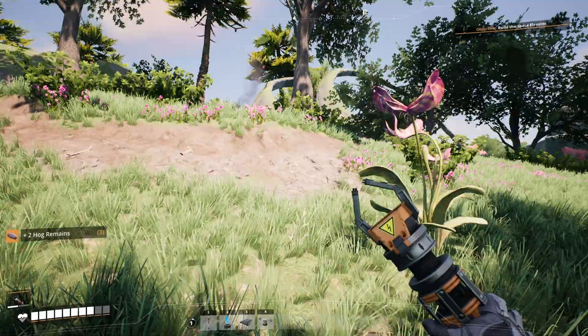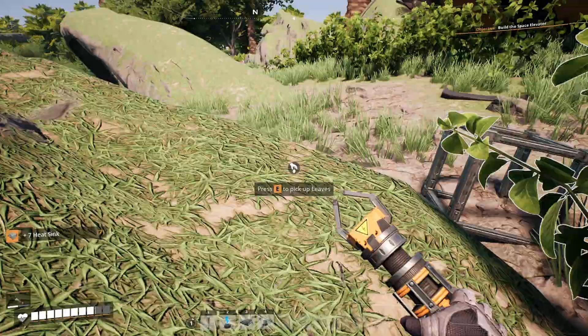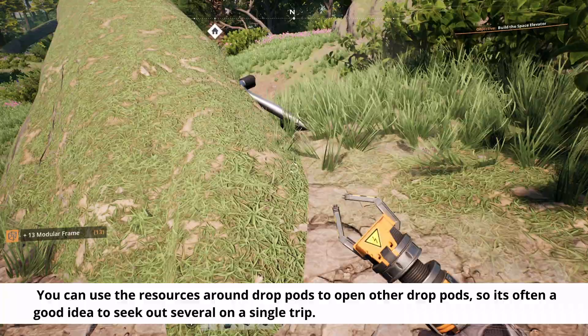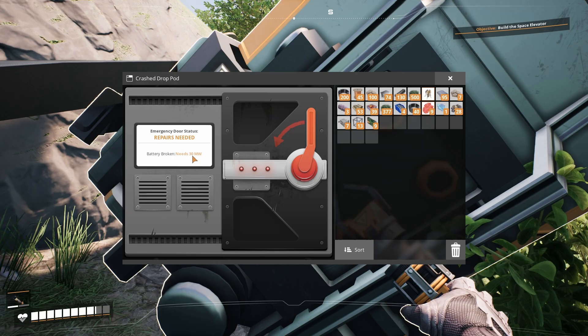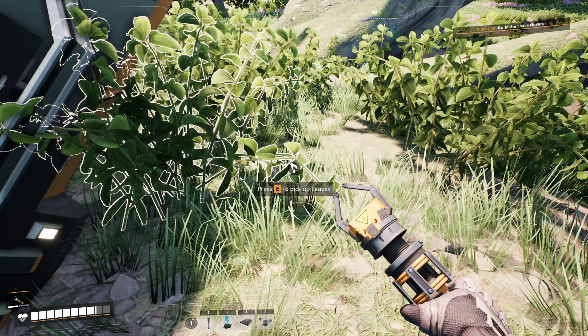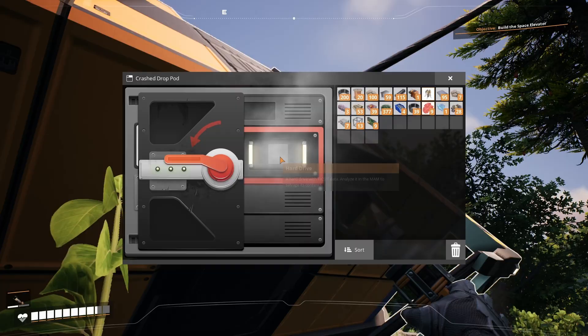Pop on up and take a look at this drop pod. Drop pods have useful resources scattered all around them — we've got some heat sinks here, for example — and even if we can't make use of them right now we'll almost certainly be able to later, and if nothing else they'll be valuable for getting tickets. Looks like this needs some power; we have enough for a biomass burner, so let's set that up, drop some leaves in, and collect this hard drive.